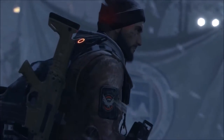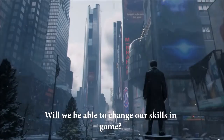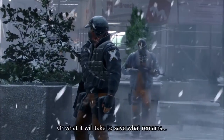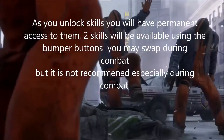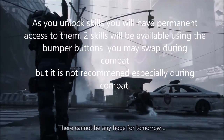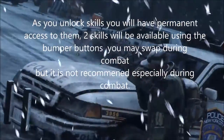The first question that was asked was: are we able to change our skills in the open world at any time? The response from the dev team was, as you unlock skills you will have permanent access to them. Two skills will be available at a time using the bumper buttons — L1 and R1, or LB and RB, depending on what console you're on. But you may also swap during combat, though it is not recommended, especially if you're on fire.